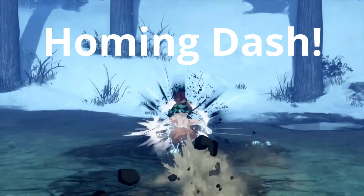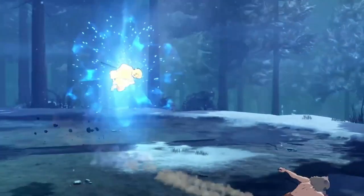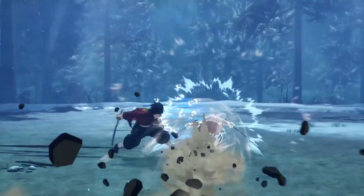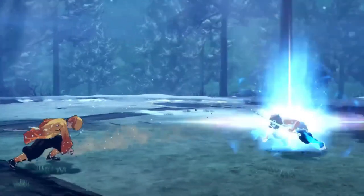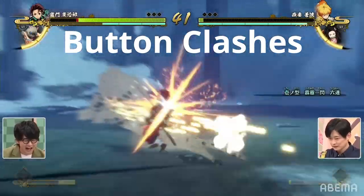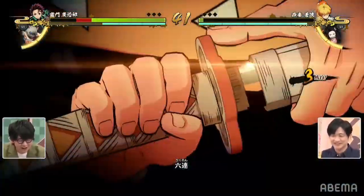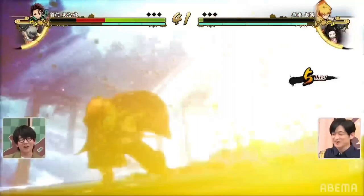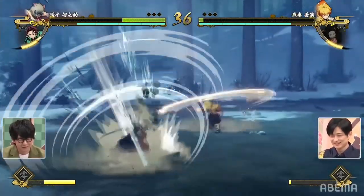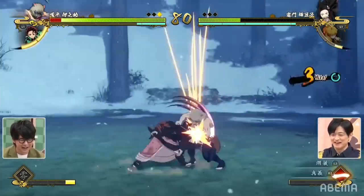The homing dash is armored and has the blue flash. For a few characters, the homing dashes seem pretty easy to avoid by jumping or sidestepping — we see Giyu sidestepping Inosuke's homing dash. So the homing dash is really just a move to get in on the opponent; if you think they're going to press a button, you can armor through what they do. Button clashes just push both players back. You can spend your meter on a super move — spending one bar of meter. If you have more than one bar, you can spend more than one on the super move, though I'm not sure if it does it automatically or if you can choose.